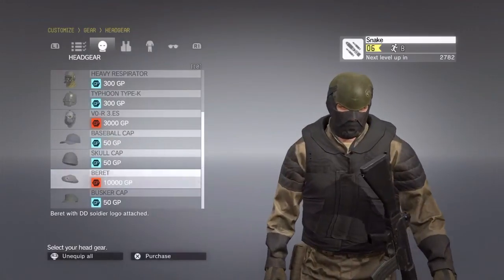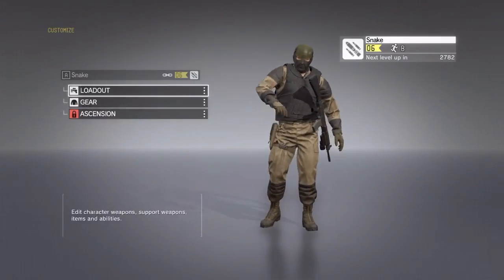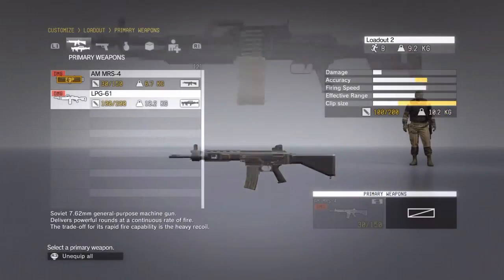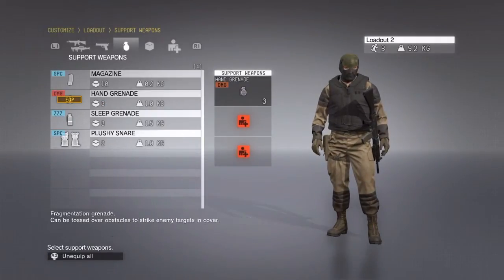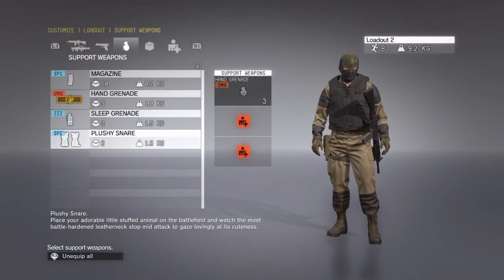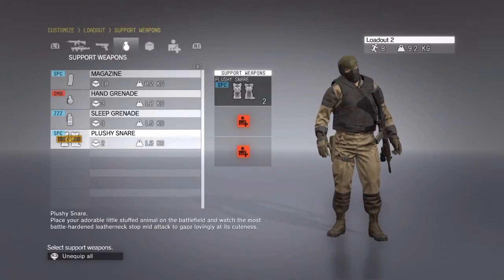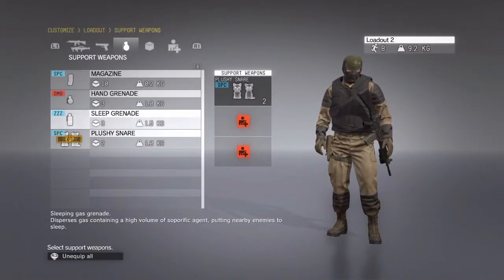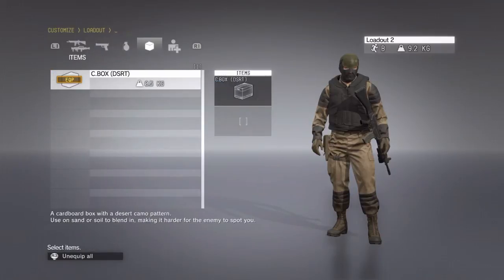If you want to strip down to optimize your speed and get around the map in a more hasty manner, you can do that as well. From the way it appears, the actual gear — your vest, hat, mask — those aren't defined by weight, but items, guns, and things like that in your loadout, with the exception of your perks, yes, those are taken into account.